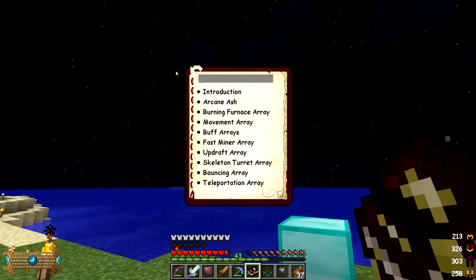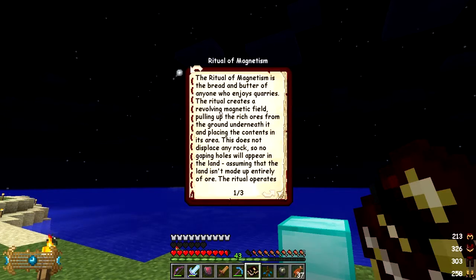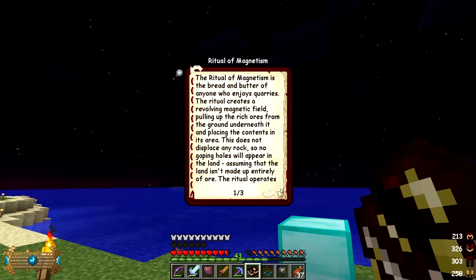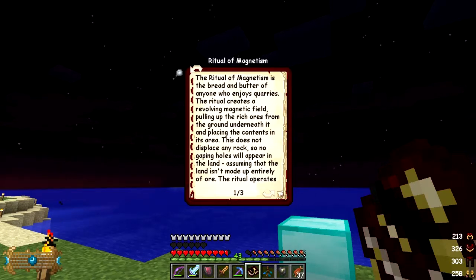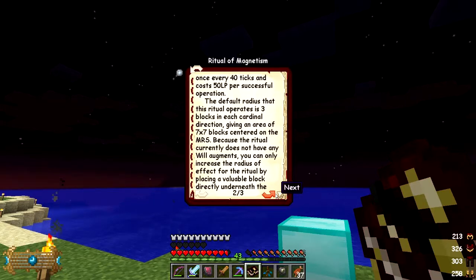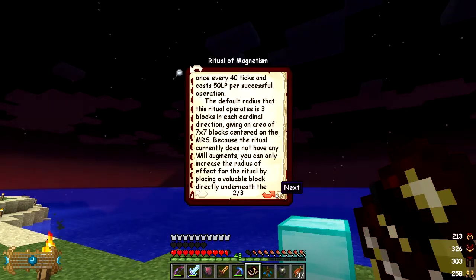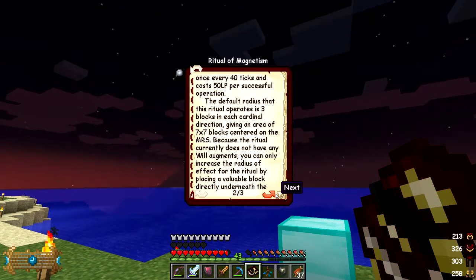The Ritual of Magnetism is the bread and butter of anyone enjoying quarries of course, because it's such a lot of digging. The ritual creates a revolving magnetic field pulling ores up from the ground beneath it, placing the contents in its area. It does not displace any rock, so no gaping holes will appear in the land. The ritual operates once every 40 ticks at a cost of 50 LP per successful operation.